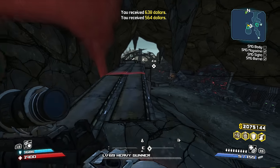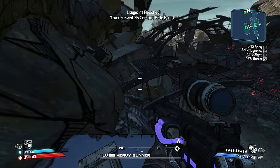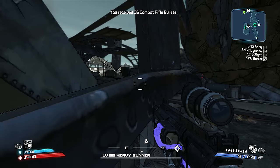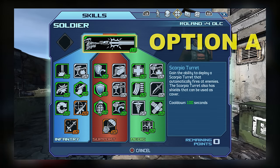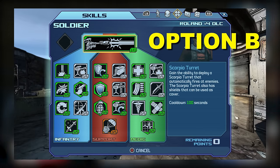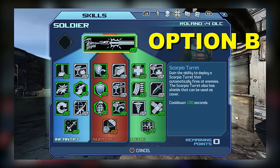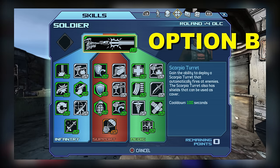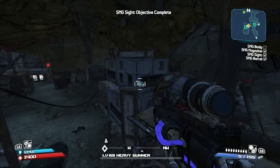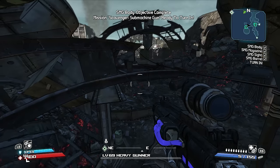I'm not using any DLC skill points added with the Underdome and Claptrap DLCs, but if you've completed both and have those 4 extra skill points, you have two options: either put them all into Assault, or put them all into Guided Missile. Assault bonuses can be boosted by a Rifleman class mod, while Guided Missile gives you more rockets. Personally, I've never really needed those 4 extra points, but that's where I'd put them.